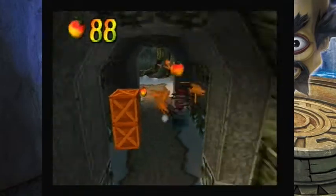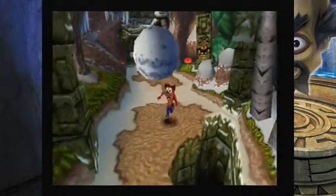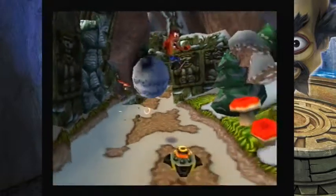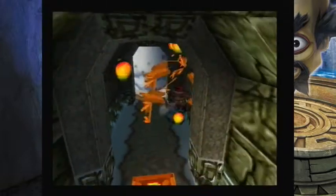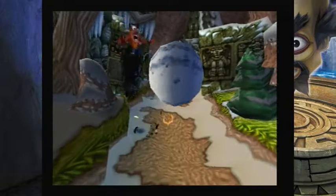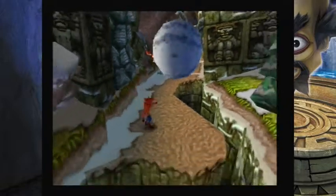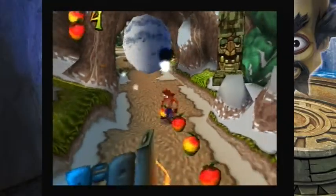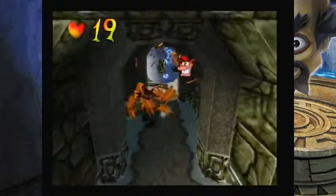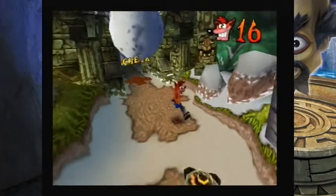Crash Bandicoot 2 is a great sequel which does what it should do — fix the problems of the first game. Gone are the frustrating deaths, weak save system and unbalanced difficulty curve, and instead we have a game which is smoother, more fun and friendlier. Sadly, the game can also suffer from repetition, as you can only trek through the same familiar environments so long before it becomes a drag. But the varied gameplay, smooth controls and drop-dead gorgeous visuals ensure that the ride is very enjoyable nonetheless, and one of the finer platforming experiences to come from Sony's grey box. It would ultimately serve as the foundation for the finale in Naughty Dog's trilogy, which would be the pinnacle of the developer's legacy.